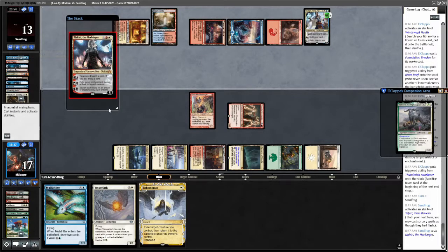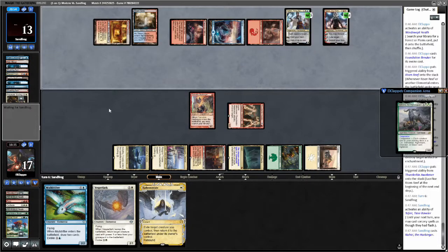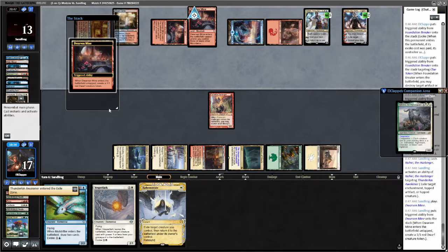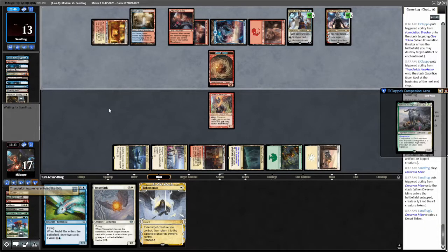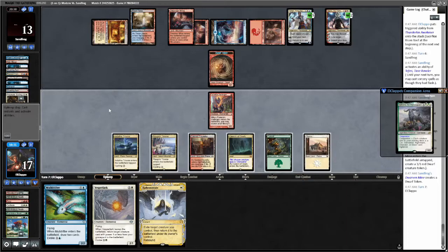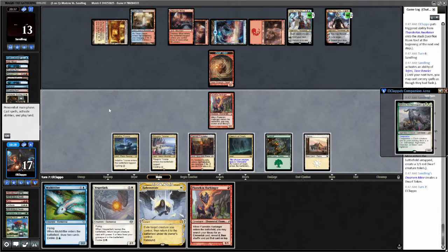What do you got, opponent? Nahiri — sure, probably gonna exile the Awakener. Yep, killed the Awakener. Makes sense. Makes another token. Now we can't kill the Nahiri unfortunately. Harbinger — so we can Harbinger for another Awakener, evoke a Mold Drifter, get the Awakener back and attack. Seems fine, right? Let's do that, play the Harbinger.